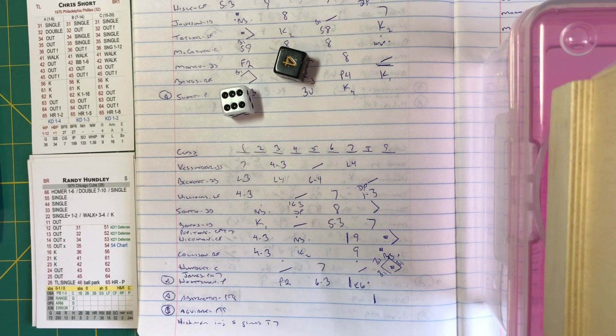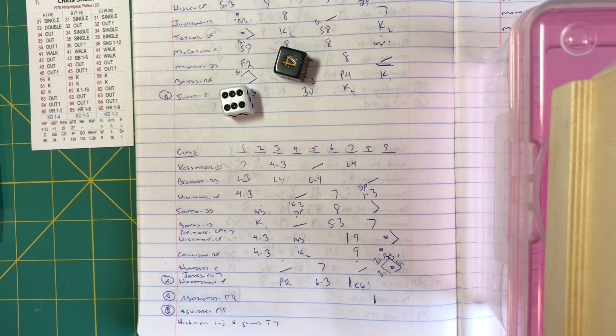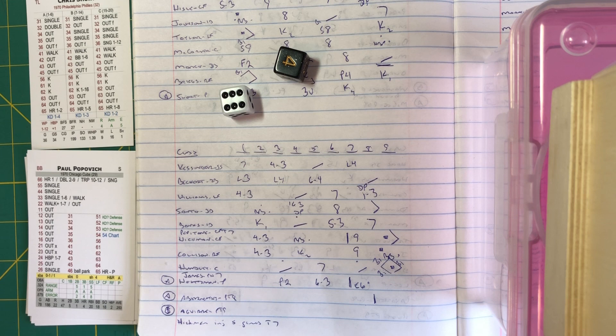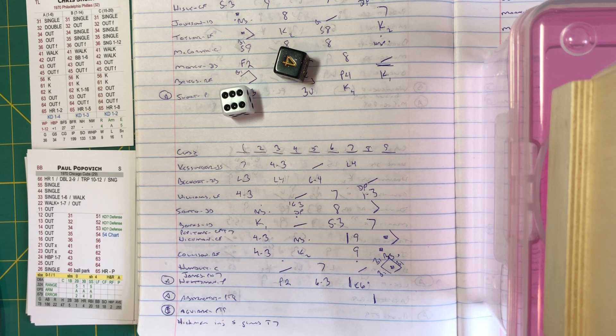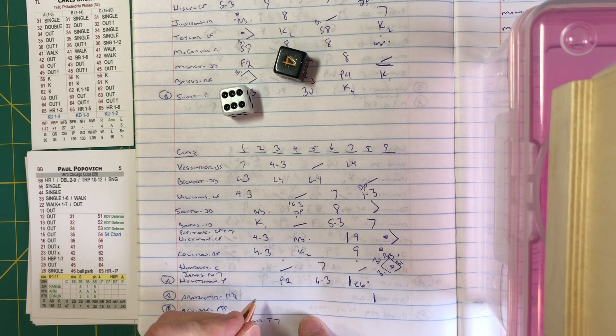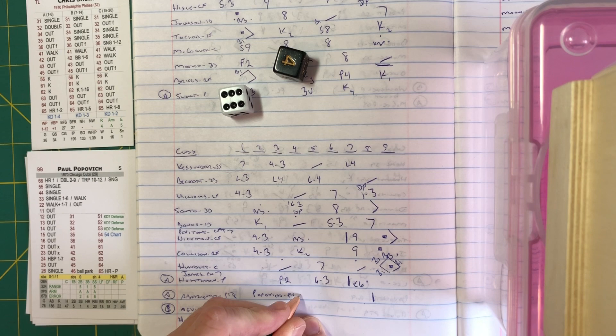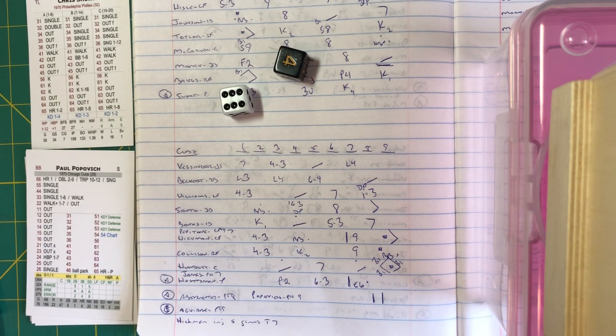A three-three ballgame! Popovich comes to the plate now for Aguirre, and Phil Regan is starting to throw in the Cubs bullpen. Popovich will bat with nobody out in the bottom of the ninth — any old kind of a run walks it off for the Cubs. Short's day is done as Lucchesi comes out a batter too late, and it's going to be Billy Wilson from the Phillies bullpen.